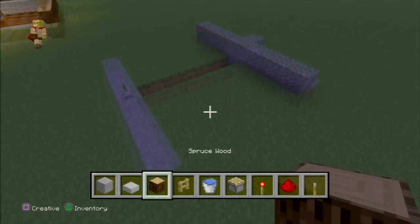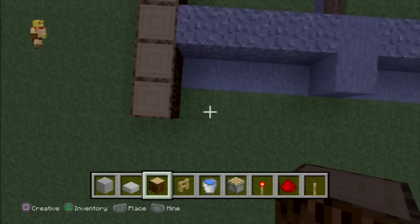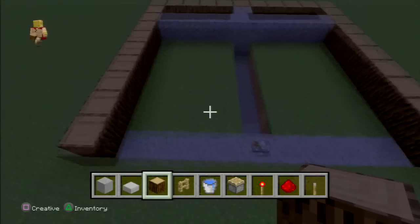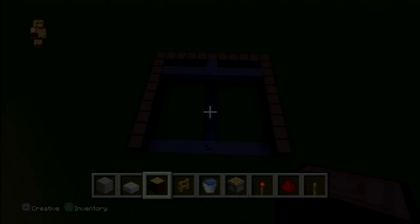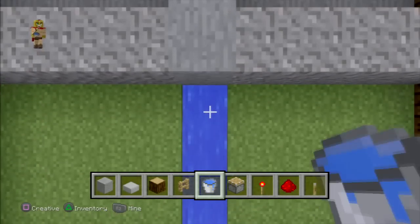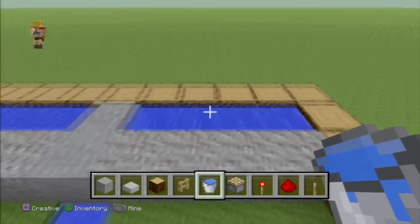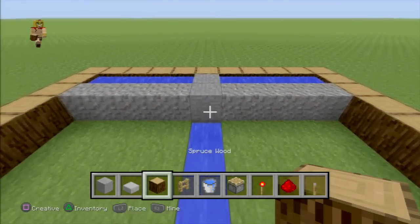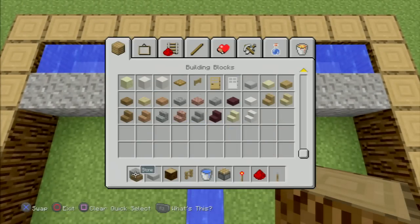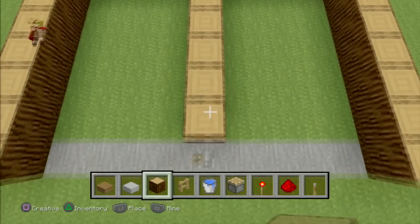Use spruce wood to cover the edges and wrap it all the way around from one end to the other — you can use anything you want, but in this tutorial we use spruce wood for demonstration. Once you're done you should have this layout. Add water in the middle and in the back pockets — one bucket in the middle, one on the left, and one on the right. Then cover the water in the middle with a solid block of your choice; I'm going to use spruce wood.